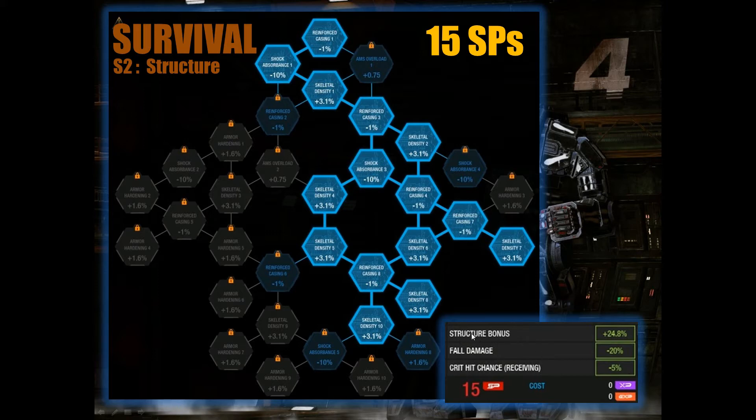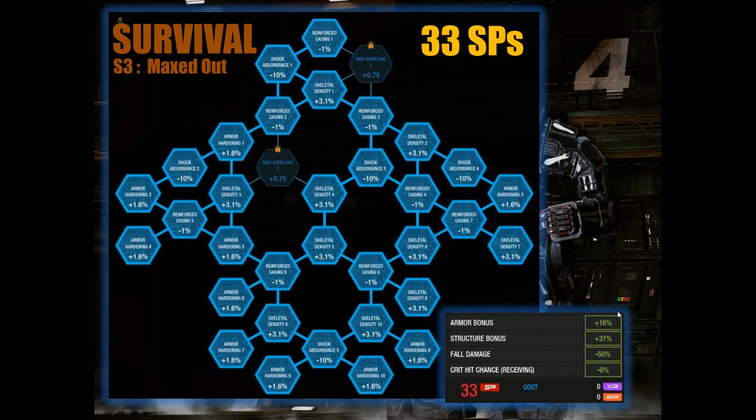I'll say this: structure and armor bonuses are above and beyond your quirks, so if you have armor or structure quirks, this percentage bonus will multiply them — really useful if you have those quirks. And lastly, if you want to max out your armor, go for this 33 SP allocation, maxing out armor and structure and only leaving the AMS overload nodes untouched. For a heavy mech, this gives you 16% armor, 31% structure, minus 8% crit chance received, and even minus 50% fall damage.